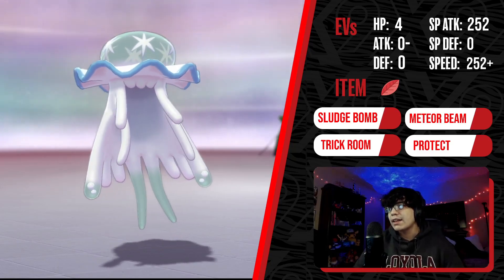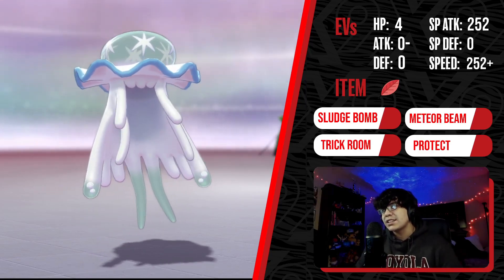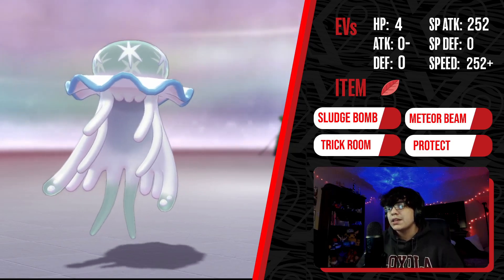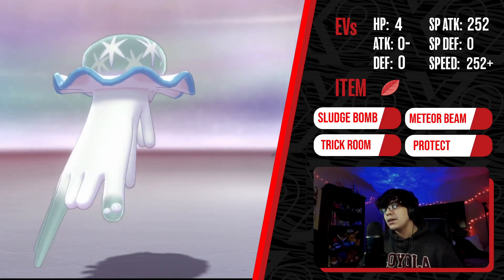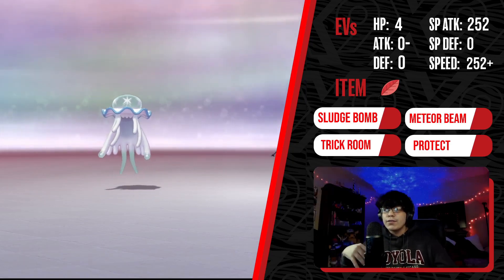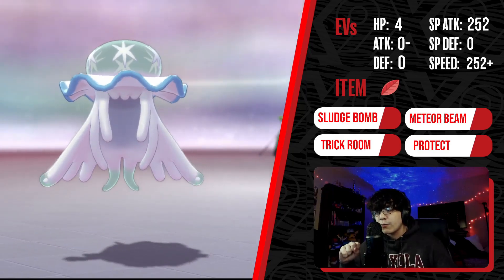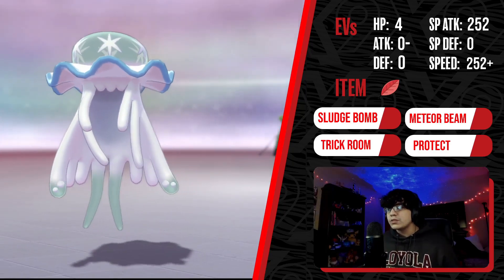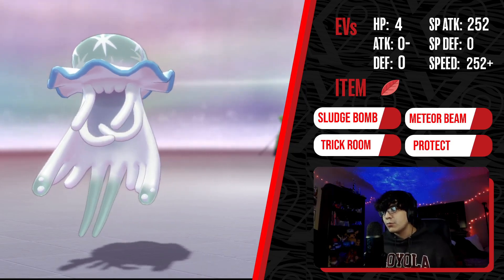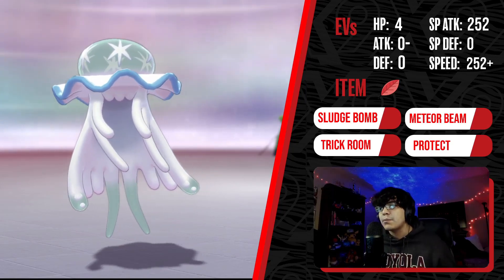Nihilego is a very consistent Pokémon, and Power Herb is probably its best set. The more offensive spread is straightforward — 252/252 — because if you're not building it bulky, there aren't many specific calculations to target; you just want it fast and hitting as hard as possible. The move set is the same on both: Sludge Bomb as a strong STAB move, Meteor Beam for the Power Herb boost, Trick Room for speed control, and Protect to shield Nihilego from attacks. Those are both EV variations of the Power Herb set.